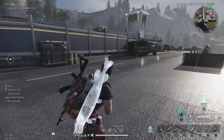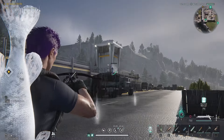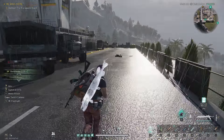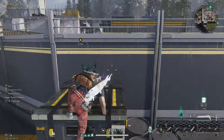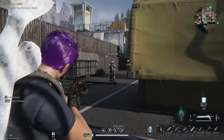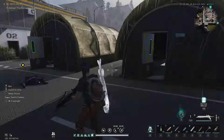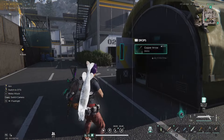Once you get up top into this middle area here, take care of any guys you need to take care of — or miss them, like I do. Pick up your loot. You can actually hop on top of these boxes right here, hop over, sneak up, and take care of that guy. Then we're going to go just to the left of these little yellow tents and go in that door right there with the O2 above it.